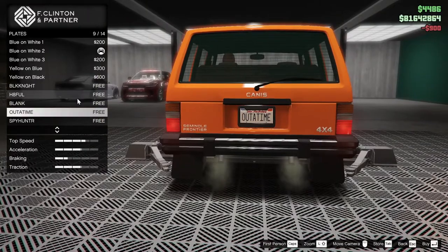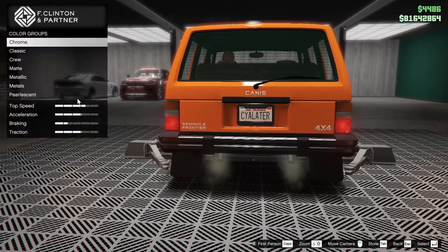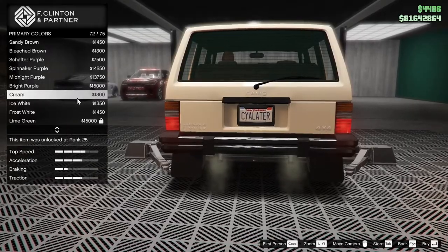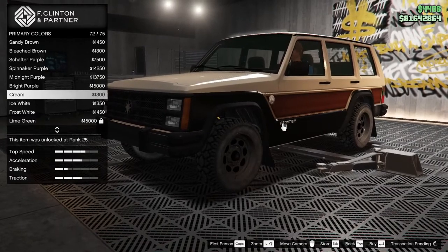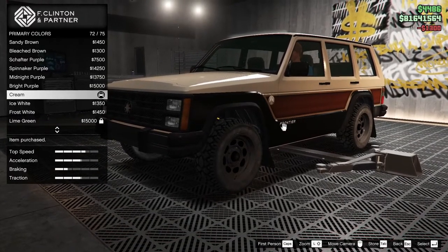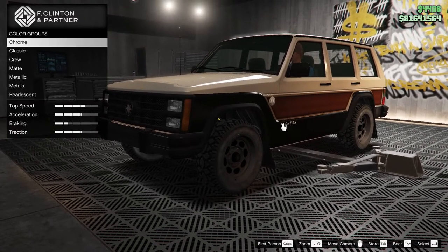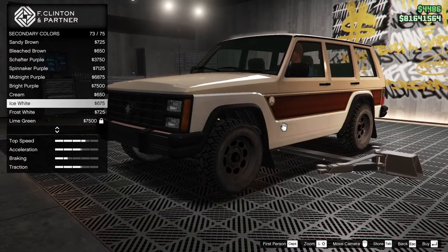We'll put the 'see you later' plate on it, even though it's not a fast vehicle. Respray — primary color. We'll go into the metallic because it usually has a better selection. I think cream — cream is the kind of tan that I'm looking for. I'll go with cream, with the pearlescent cream — cream on cream. That doesn't sound right, but we're going to move on. Metallic cream.